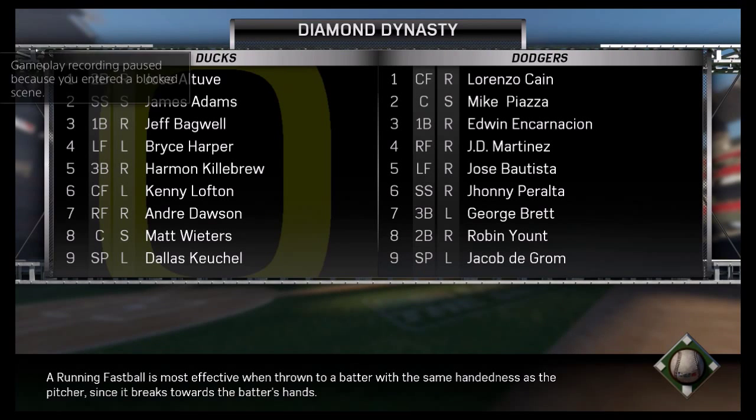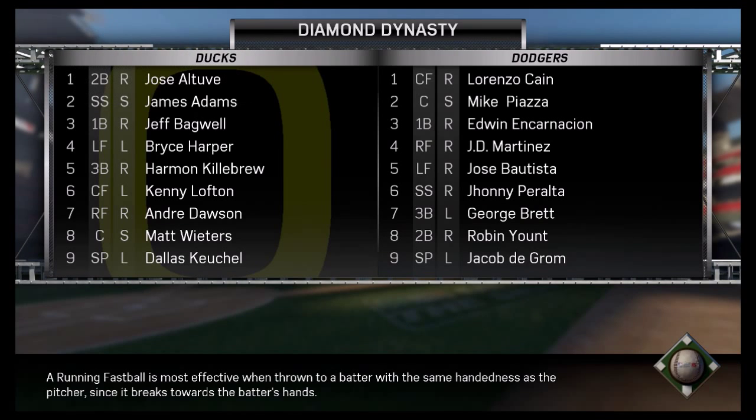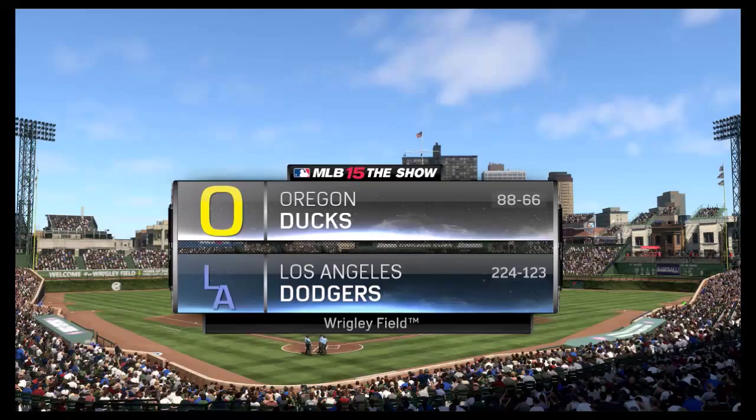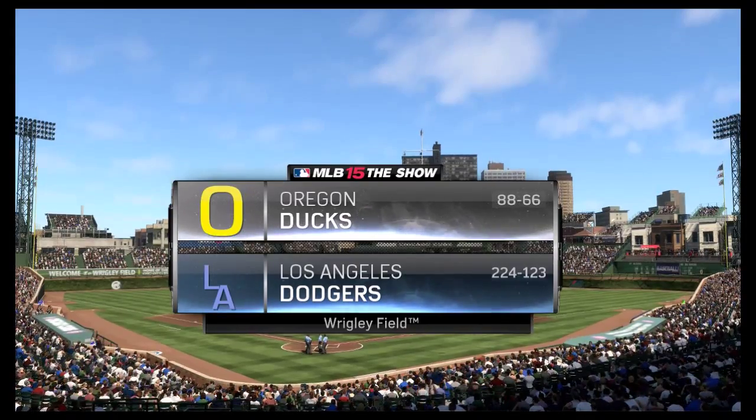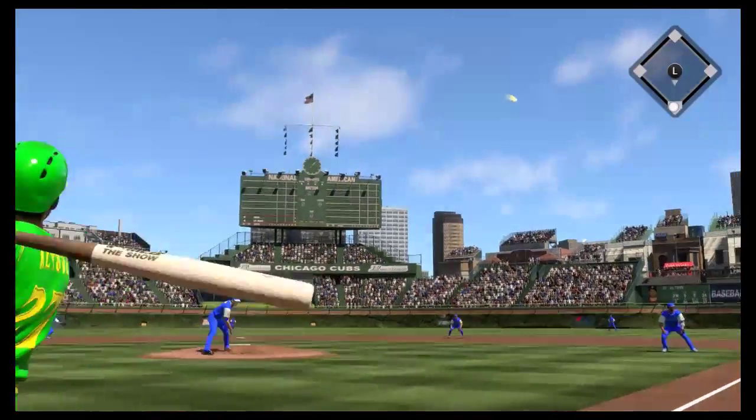Hello everybody, and welcome to episode 18 of my Diamond Dynasty series. Today we got Kaiko on the mound yet again for the second straight game. He's got Jacob deGrom pitching for him. His creative player is Mike Piazza playing catcher, who's a switch hitter. He's got a record of 224 and 123; we're 88 and 66. This is the second straight guy who has played a lot of games here.